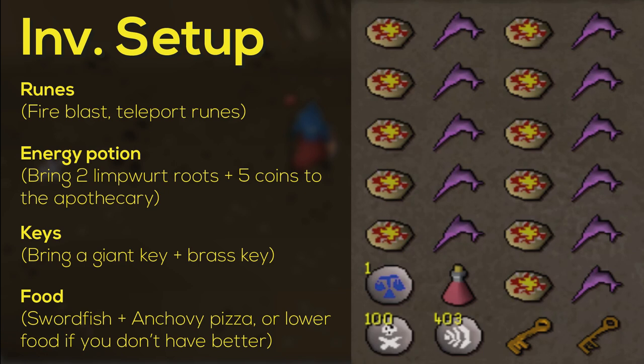For your inventory: you'll need a giant key to access the lair. Also bring an energy potion because we're going to be running a lot — it's not difficult, but it may save your life. Bring runes for your spells and also maybe a teleport in case you need to escape. And bring food — swordfish and anchovy pizza are the best in free-to-play. If you don't have that food, bring lower food, it'll be fine. But keep in mind his max hit is quite high even with Protect from Missiles, so make sure you have good food to survive.